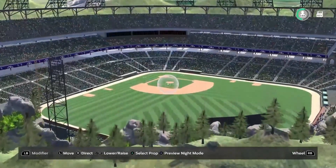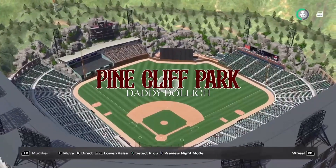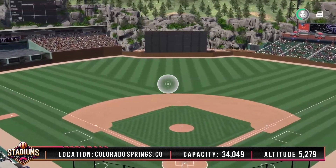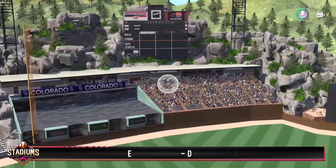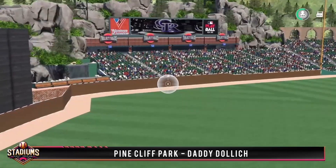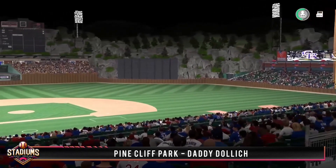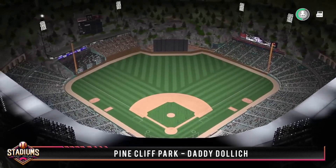Just the name on this submission had me intrigued — this is a first time around this channel and it's Pine Cliff Park by Daddy Dollich. Located in Colorado Springs, you'll be crushing home runs in this mile-high park for all 34,000 fans, possibly into that mountain backdrop. Left field looks really nice with the fountains and that scoreboard is the perfect choice to sit alongside the cliff face. Over in right they blended the scoreboard nicely on those extended restaurants above the outfield bleachers. They absolutely nailed the aesthetic for the setting they chose and I'm a big fan of the rock work in the background.